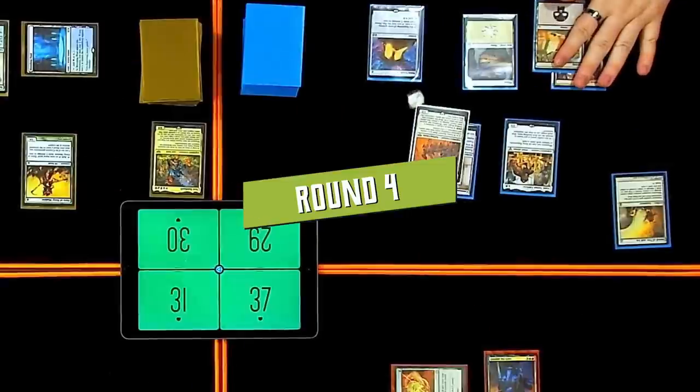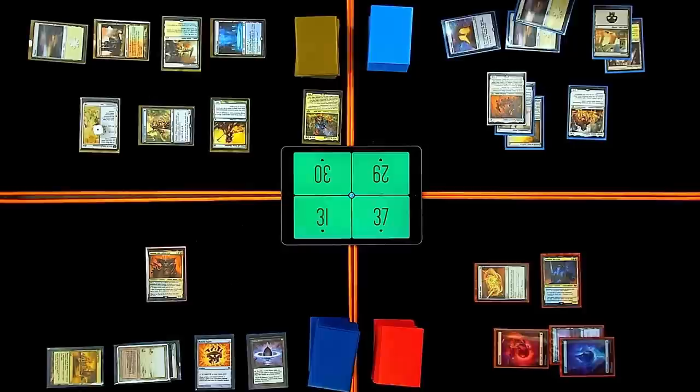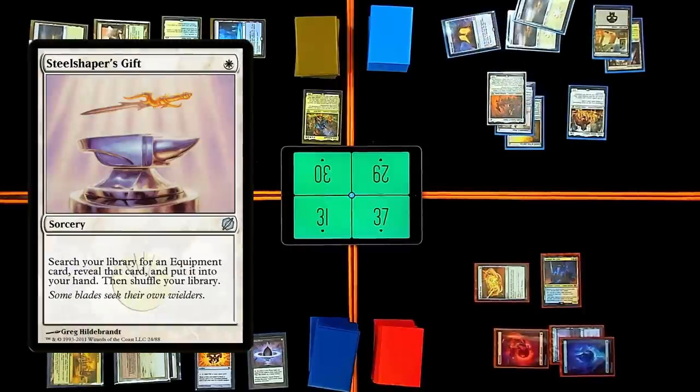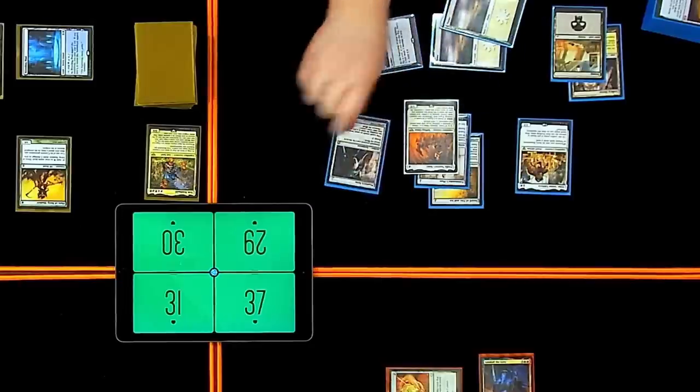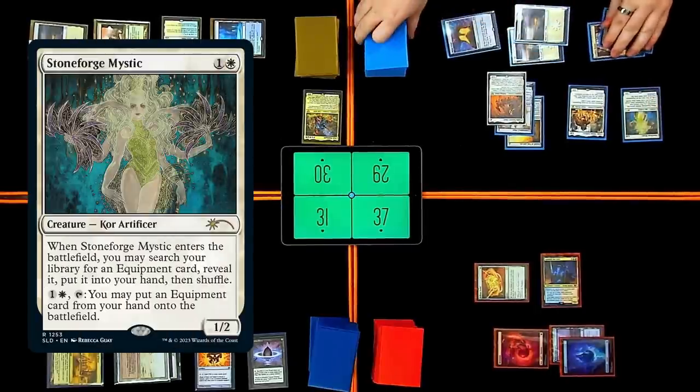Looking for evens. Plains. Sword of Fire and Ice on Frodo. Stealshaper's Gift — I'm gonna search library for an equipment, reveal it, put it in my hand and shuffle. We're gonna get the Prowler's Helm — can't be blocked except by walls. Stormforge Mystic — we'll grab another equipment.